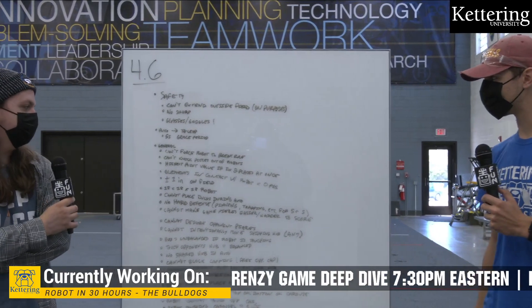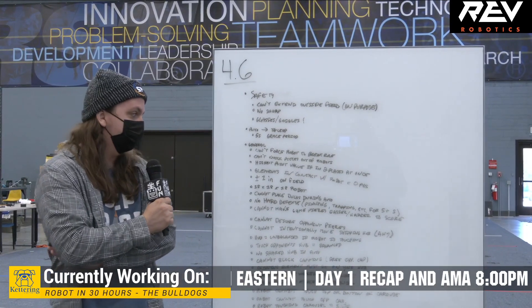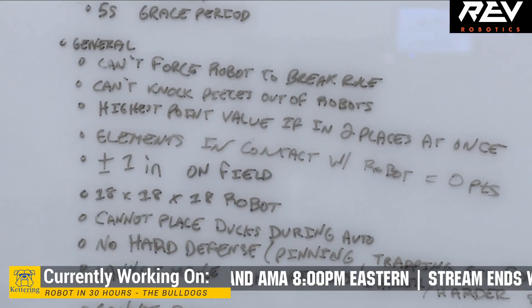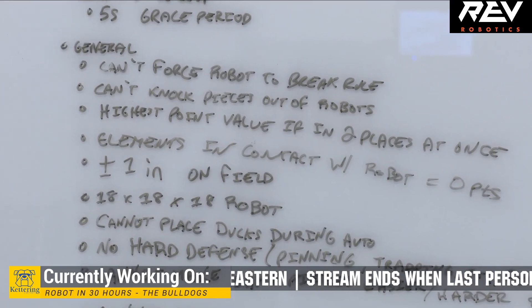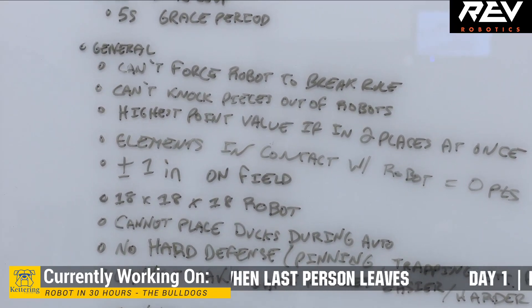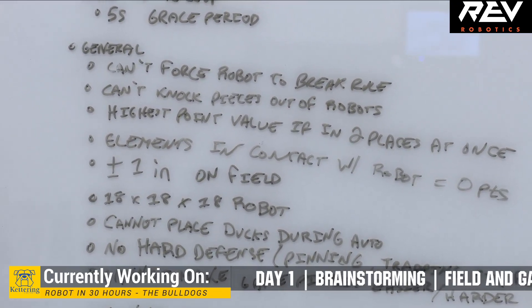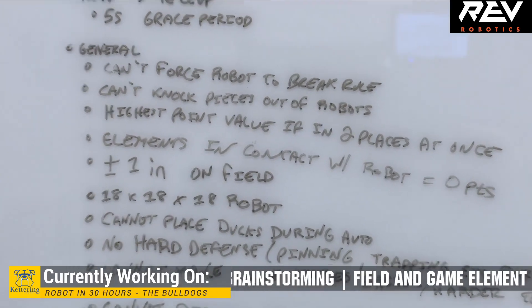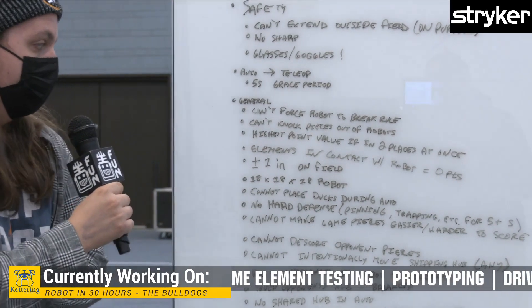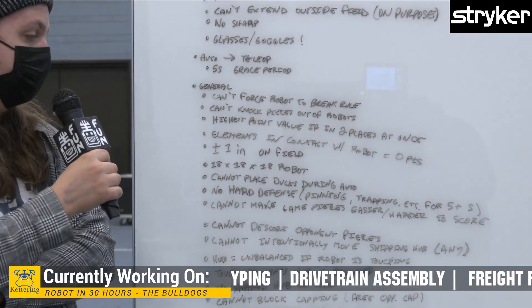Now to general rules: you cannot force an opposing robot to break a rule. You can't knock pieces out from robots — if they're controlling a piece, you cannot intentionally force it out of them in any way. If your robot is in two places at once, you will be awarded the highest point value of those places. If your element is in contact with the robot, it will be considered zero points until it is no longer in contact. There is also a one-inch tolerance in either direction on elements of the field such as the wall or tape.